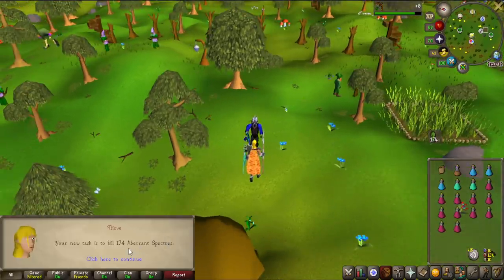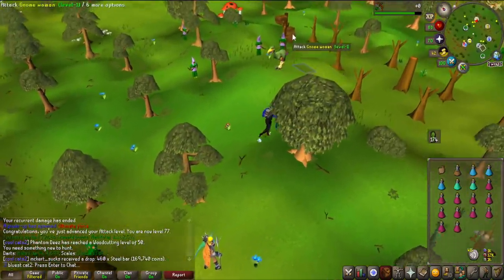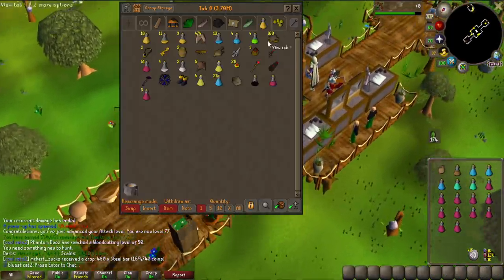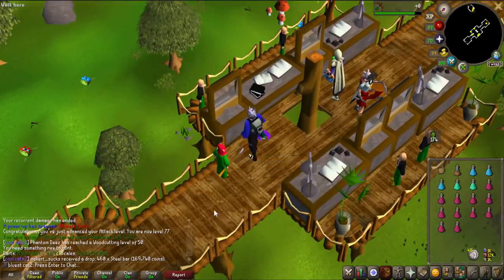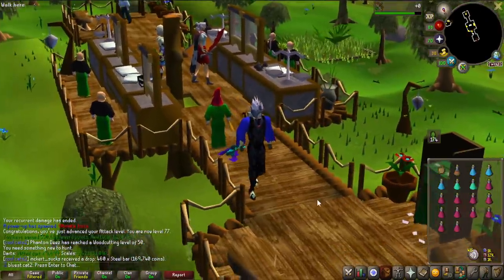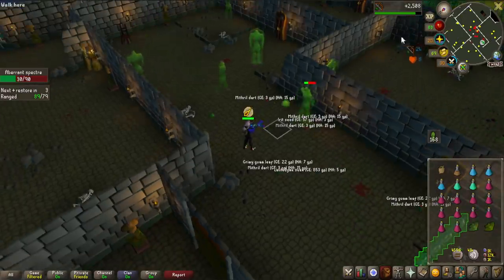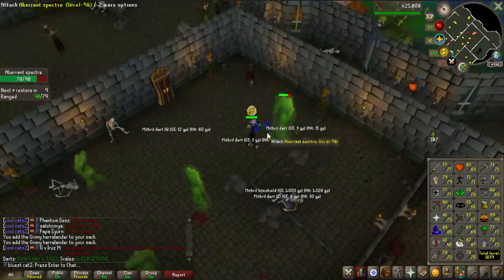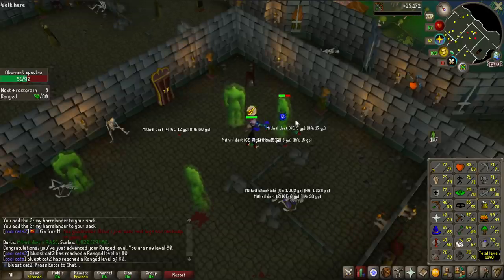Actually not a bad task to start off with — aberrant spectres. Now I could of course get the salve amulet imbued, that would work on aberrant spectres, but that's a lot more Nightmare Zone and I'm not really feeling like doing that right now. The salve amulet only works for melee in the beginning but if you enchant it, it works for magic and ranged as well. Look at this consistency — the DPS is insane, already 2,500 ranged experience and I just started. Already 80 ranged — I was already close to it, but that is a pretty nice milestone; it's broadcasted in the clan as well.